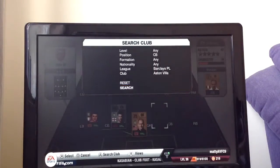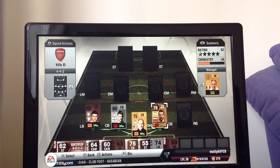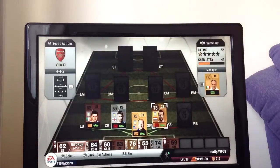On the right-hand side centre back, we have Ron Vlaar, last season's Villa captain - absolutely solid. Got him for 1k, just a really good defender. Again he's scored some brilliant goals. 81 defending - really good, Vlaar. Not very good pace but I don't mind that, he's a very solid defender. 77 heading which is really solid for me, and 4-star weak foot.